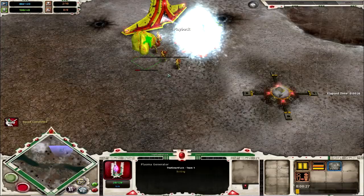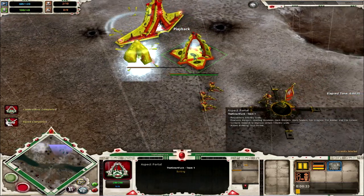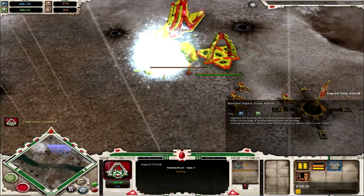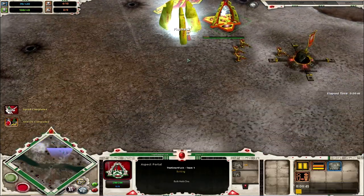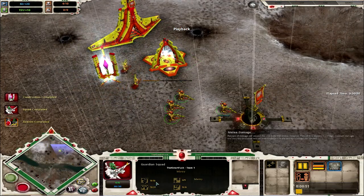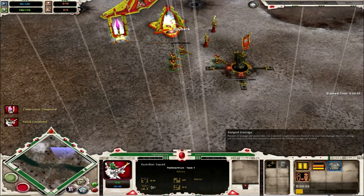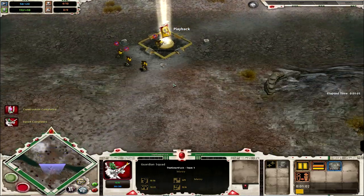I've got the Aspect Portal building and a Plasma Generator queued up so I can get some more power. As you can see I've got my Guardian Squad coming out, capturing the nearest possible requisition point. As I've got my Aspect Portal built, I'm now upgrading it with the Banshee Aspect, which will allow me to get Howling Banshees. On your normal infantry you'll see they have a melee and a ranged damage. Howling Banshees are primarily melee — they will not do any ranged damage, but they will do a ton of melee damage.